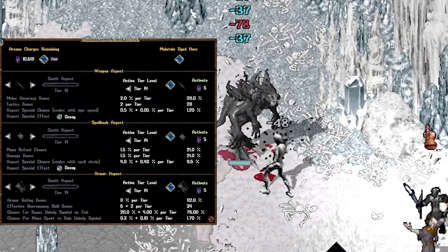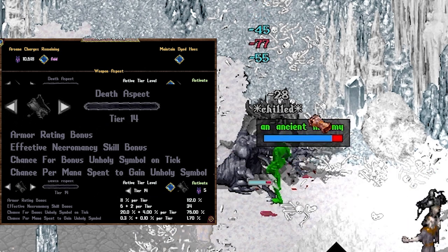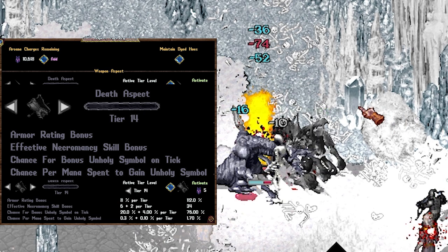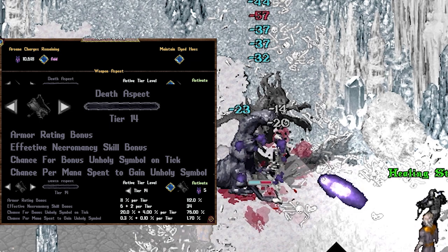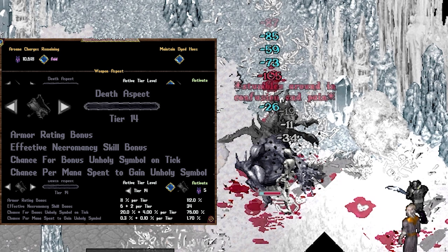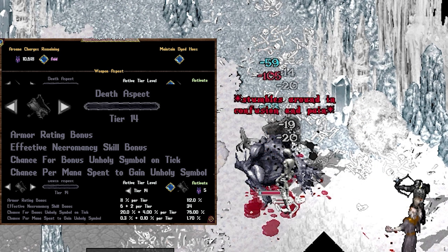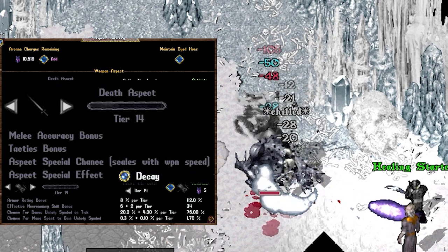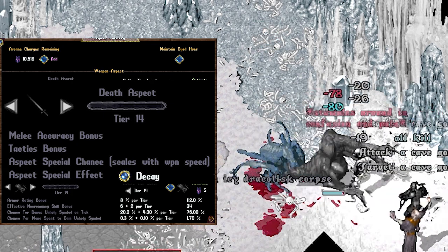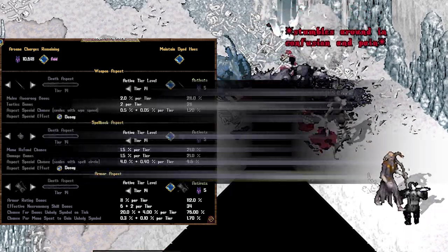Death is the necro aspect. The armor boasts effective necromancy skill bonus, giving you more unholy runes, allowing you to use more of your necro abilities and do significantly more damage with them. It also gives you a chance for a bonus unholy symbol on tick as well as a chance per mana spent. The weapon proc is Decay, which does a strong damage over time effect to the enemy creature as well as prevent your undead followers from losing max hit points for the next 30 seconds.